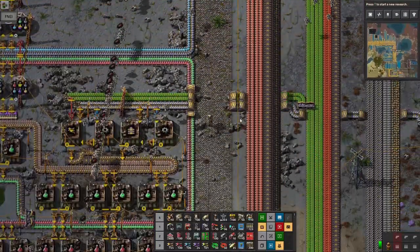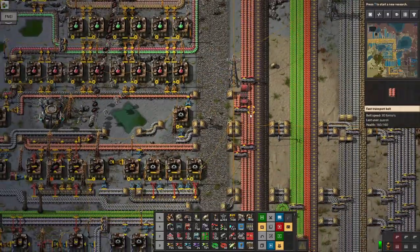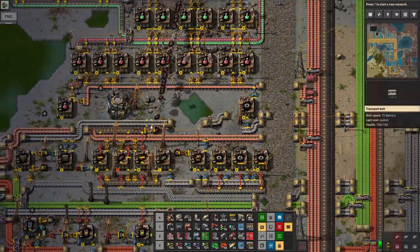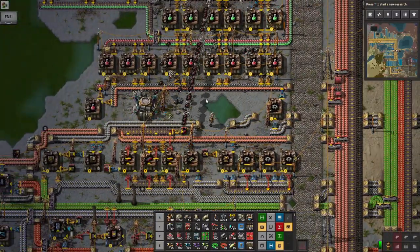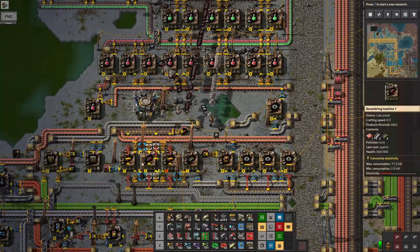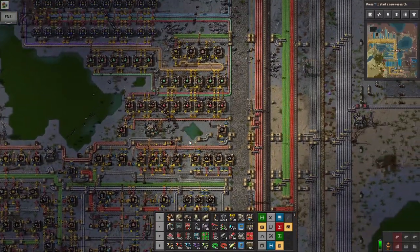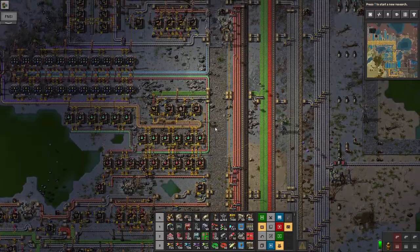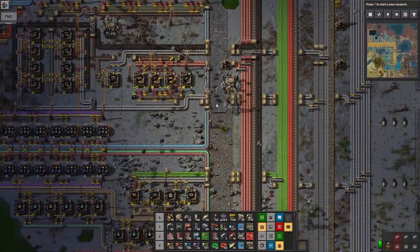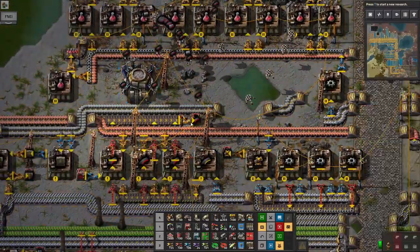I'm going to do most of the recycling in between episodes, but you can see how you can start to get reasonable efficiencies. We do have a problem though — we're taking from here to there, which means we're just going to be building bullets here instead. I need to think of a solution to that — is there like a priority system?